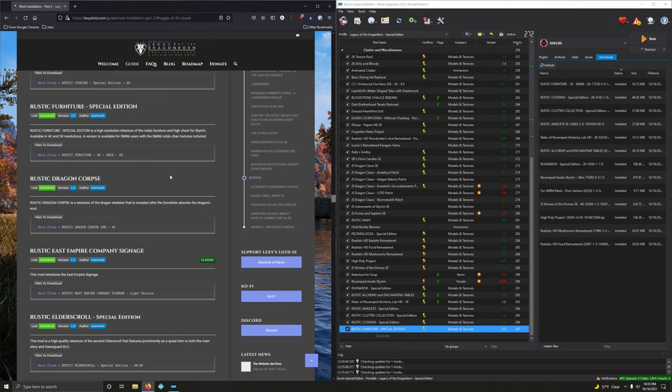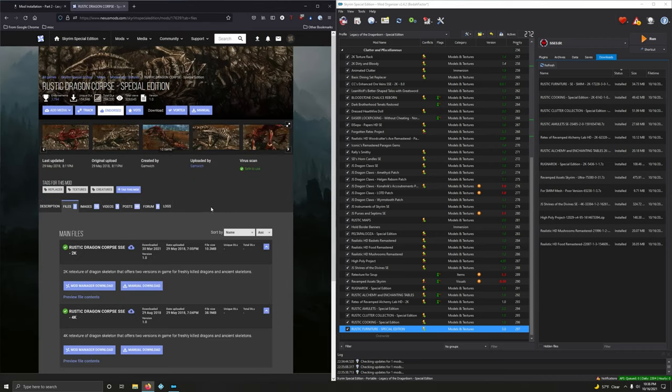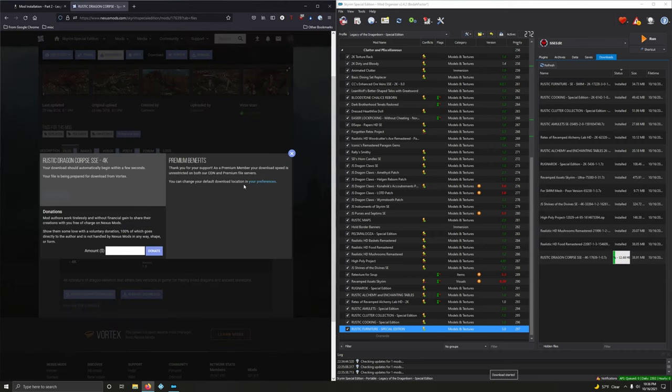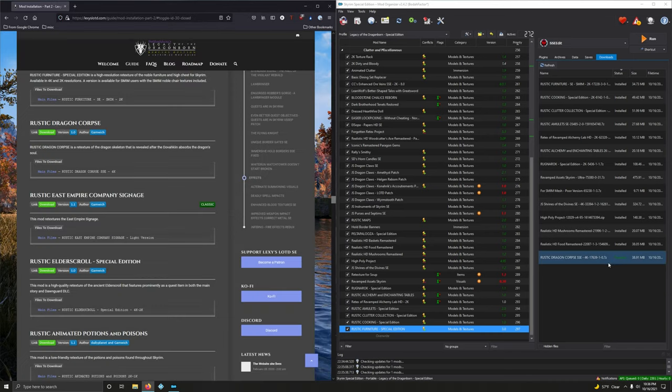Rustic Dragon Corpse — a retexture of the dragon skeleton revealed after the Dragonborn absorbs the dragon soul. We want 4K — this is 4K because the dragon skeleton is a really big object and you get very close to it, so there's a big difference in texture quality. Installing and activating.